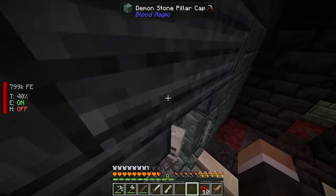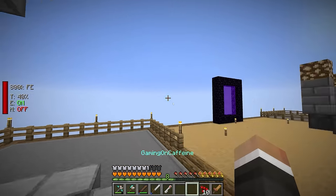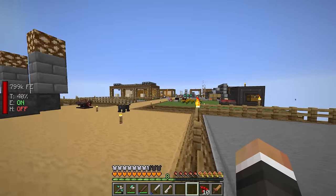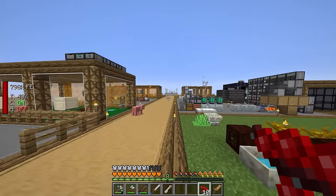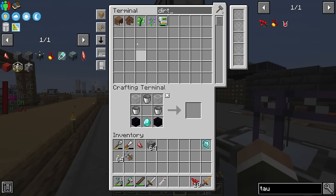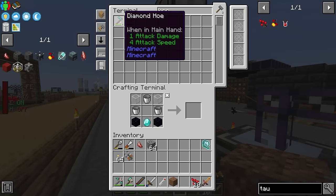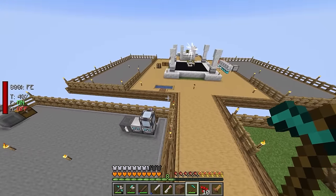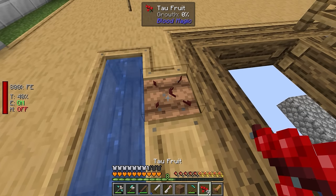The trick is getting to the chests without dying. If you run out of iron keys you have to make more, and the tartaric gems make that expensive. We should be able to plant this tau fruit on some dirt — there's a rogue piece of dirt near the water over here. Let's right-click and plant the tau.